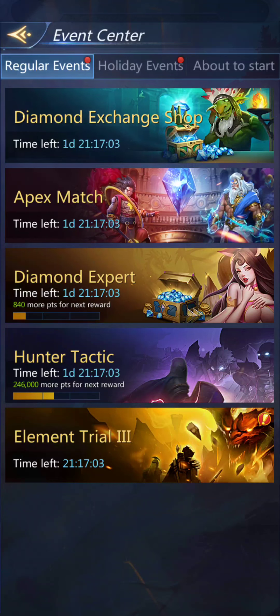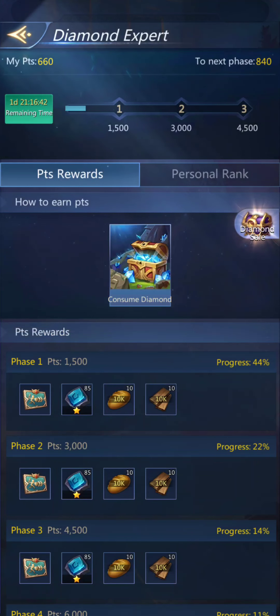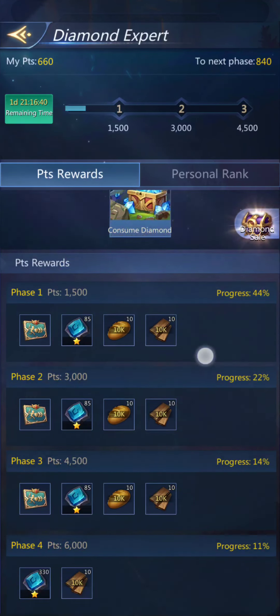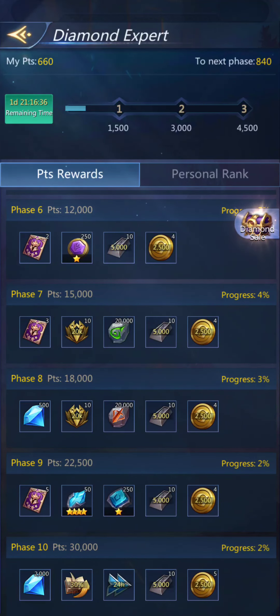Get Week day six, and possibly day seven. The only thing here that is a Get Week event is Diamond Expert. As you can see, it's pretty simple — you get one point for every diamond spent. The fun bit is that to get all the reward levels, you need to spend about 30,000 diamonds. Most people don't have that many unless they spend a lot of money.